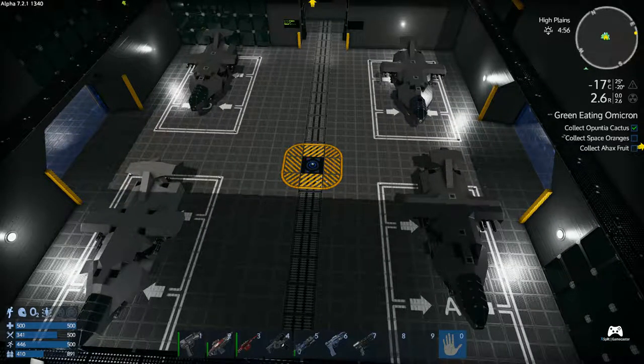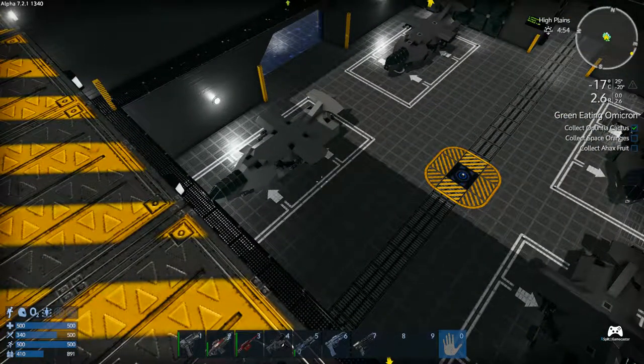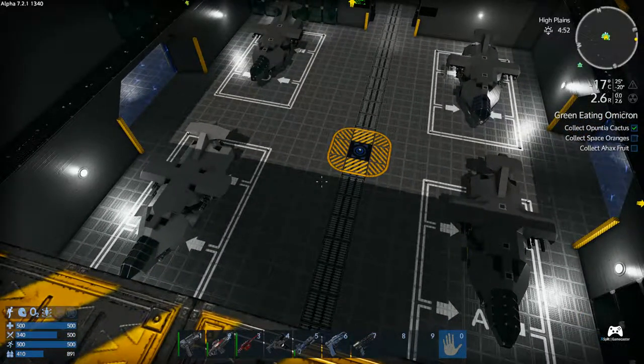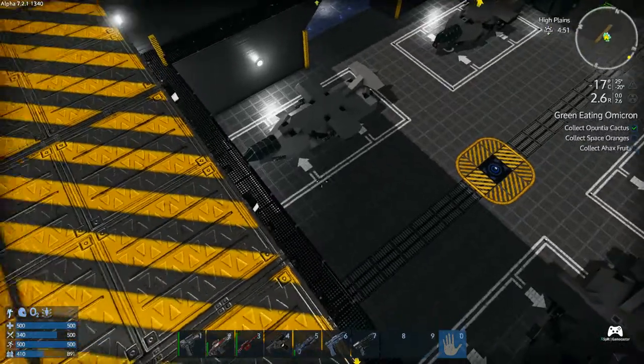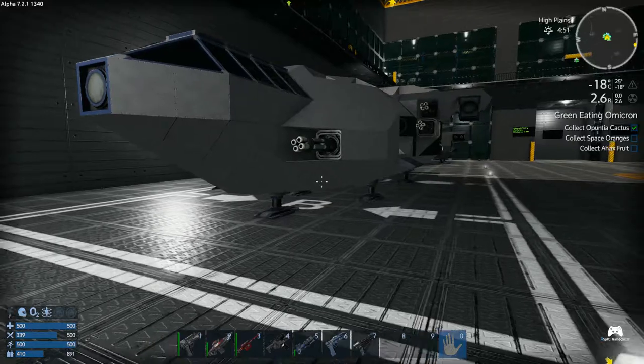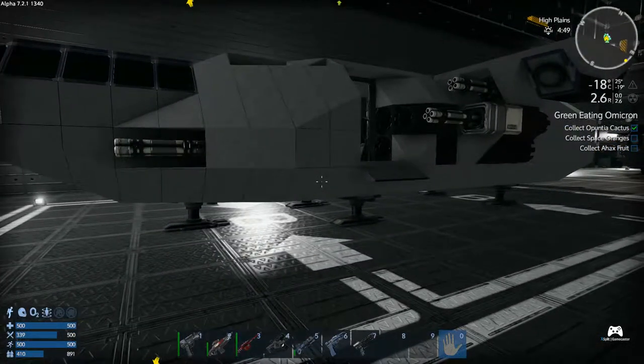Hello and welcome to the channel. Today we are in Imperium Galactic Survival, taking a look at our small craft design for the Pelican, Mark I through Mark IV. We have one of each here. We'll start with our Mark I variant, which is of course the first one we put together. Originally the overall concept design for it is kind of a transport slash gunship.